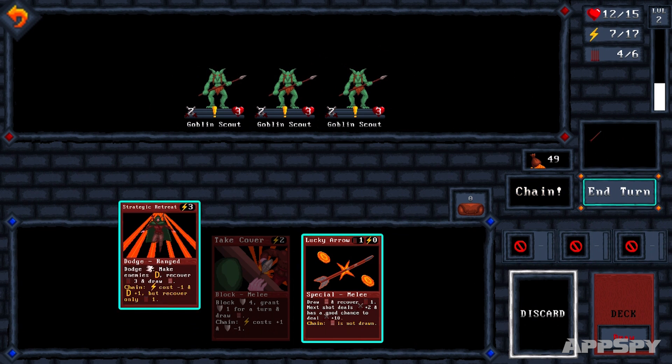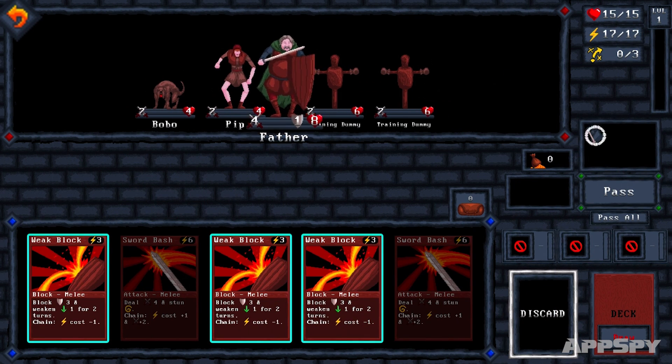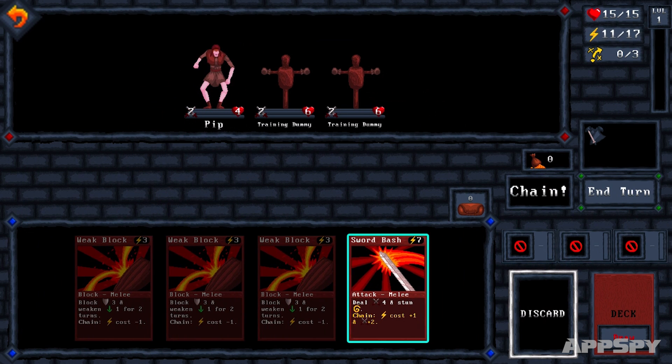By the same token, you need to control the distance between you and your enemies when you're the hunter, but there's no need when you're the warrior. Learn your moves, strengths and weaknesses and you'll be best placed to win.